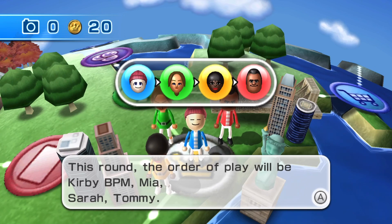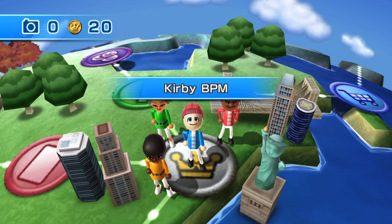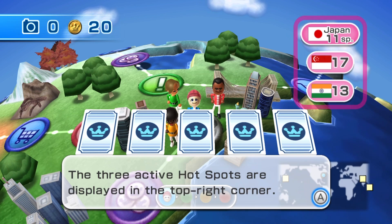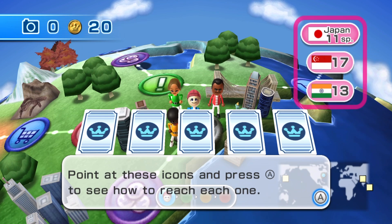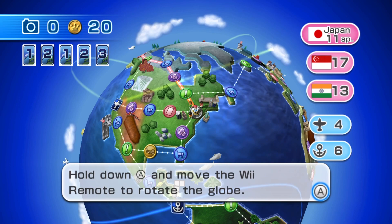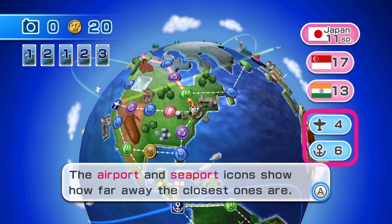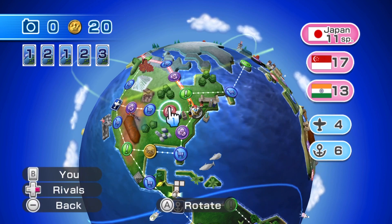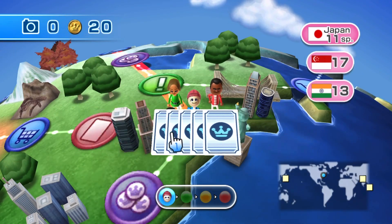The order of play this round is: Creepy But Pony Made, Mia, Sarah, and Tommy. We have two one-cards, two two-cards, and one three-card. The three active hotspots are displayed in the top right corner. I'm going for two. There's an odd job spot and also a shop nearby — let's head to the shop.